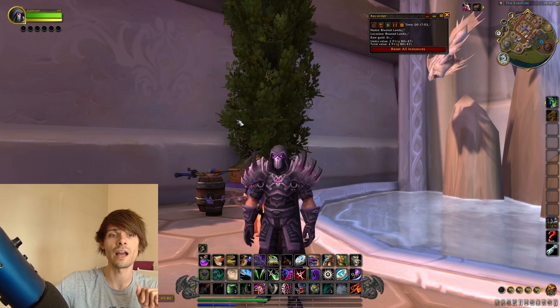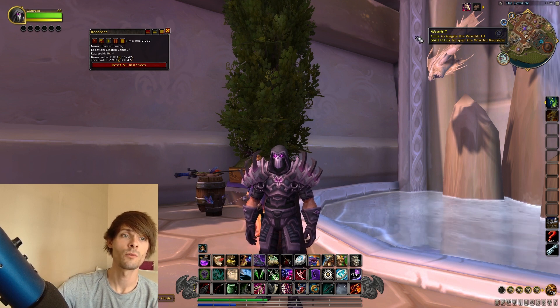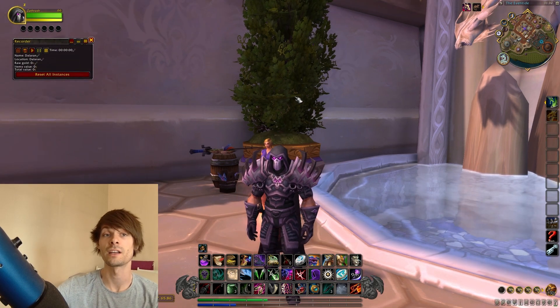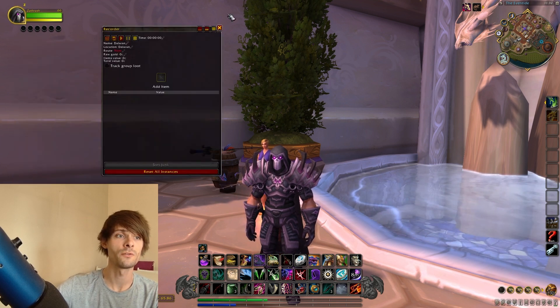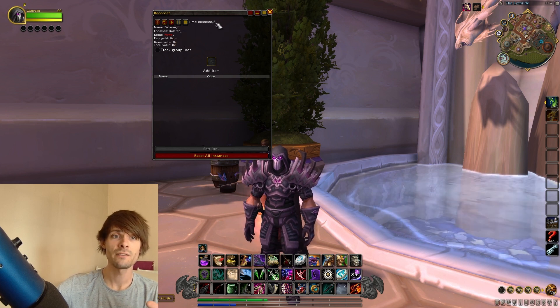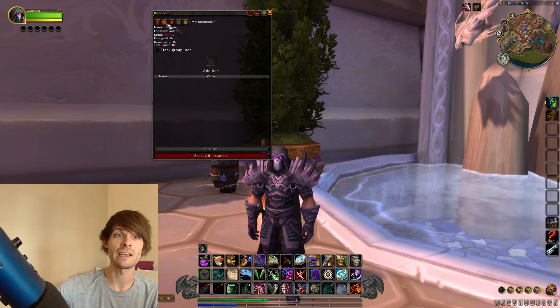If you go down to tools and recorder, or press shift-click, it will bring up the recorder for you. This will actually record a gold farm for you just like Loot Appraiser. With this you can turn on edit mode, rename the gold farm's name, change the location, and adapt any of the different types of things that you have, and overall it gives you the ability to save.